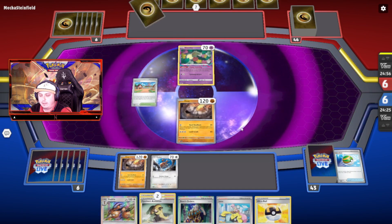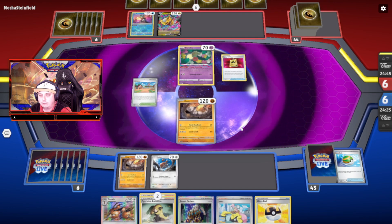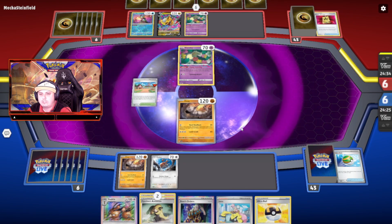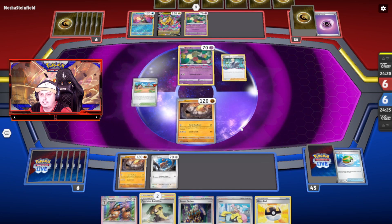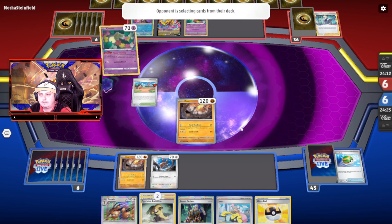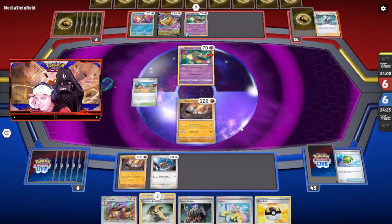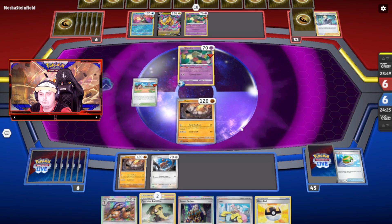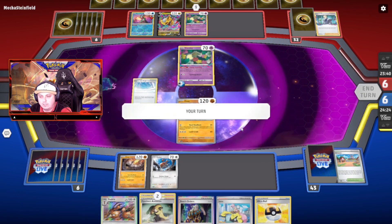Even if my opponent uses Radiant Greninja during this first turn, he just kills 1 Doduo instead of 2. It's good. It's Lost Giratina. Flower Selecting — take one from the top and one in the Lost Zone. Another Flower Selecting, so now it's 4. You can use Cramorant. Onix is actually a pretty good wall against Cramorant.